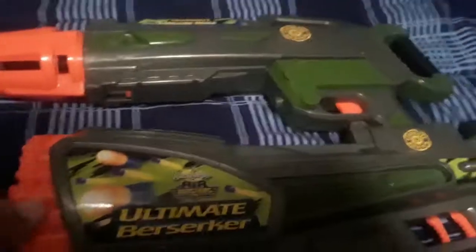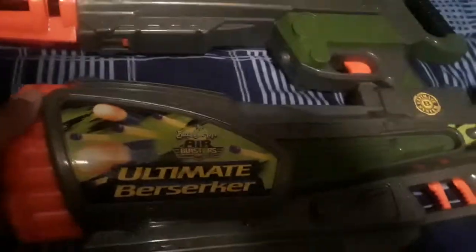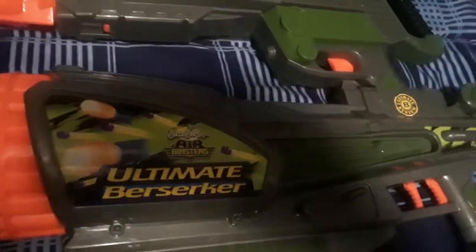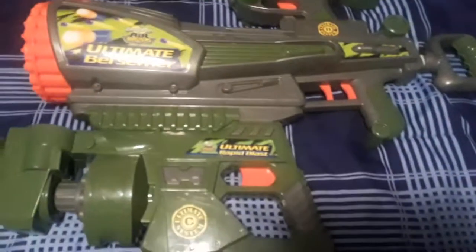The only thing wrong with the Berserker is the rotation mechanism on the turret does not turn all the way — for some reason it doesn't work. The actual priming and shooting of regular darts works, but I don't really care about that because I'm probably gonna use the missile launcher anyway, and mod it by taking the tips off the rods to shoot darts.